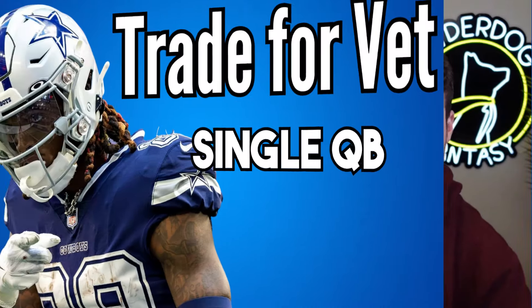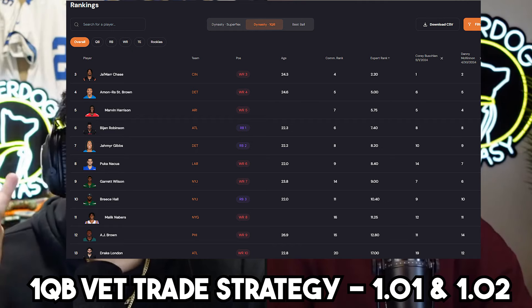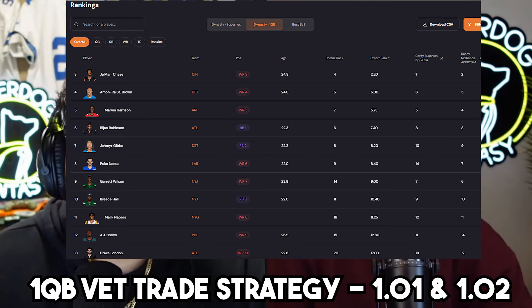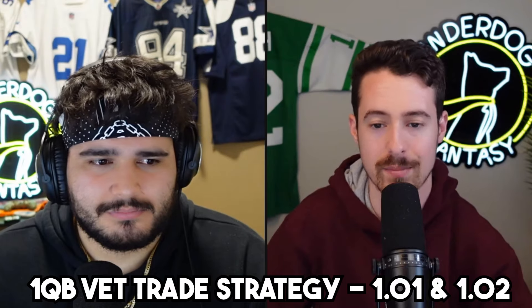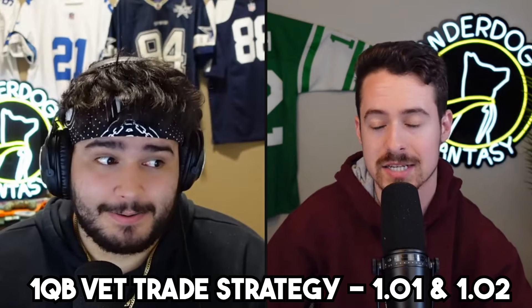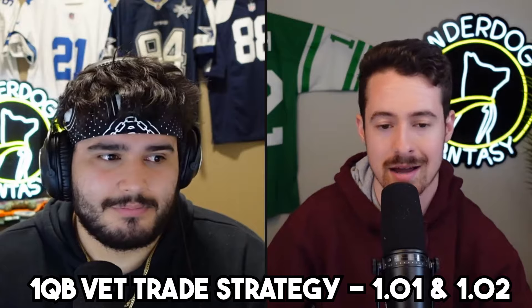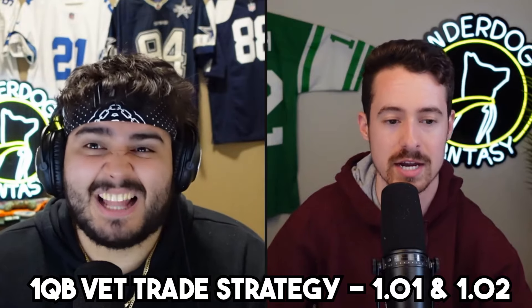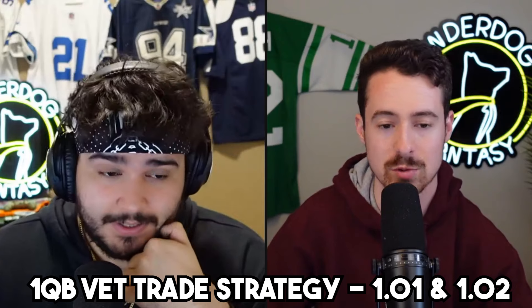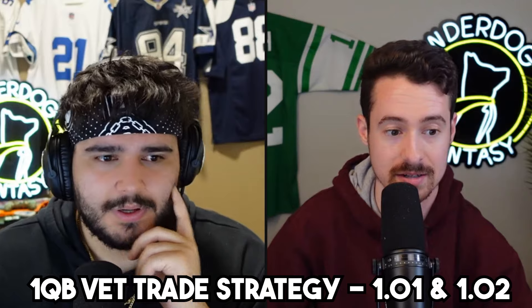Which veterans would you sell 1.01 for in a one quarterback league? It's three names — if you're selling 1.01, you better get Chase, Jefferson, or Lamb. Those are the only three players more valuable than Marvin Harrison Jr. in our opinion. If you need depth and sold Marvin for Amon-Ra plus, or sold Marvin for a running back like Bijan, Gibbs, or Breece Hall plus — it better be a solid plus. In one quarterback leagues, selling Marvin Harrison Jr. for the 2.08 and Bijan Robinson is not enough. You need the 1.11 in a one quarterback draft — you need a future first in a one quarterback league. Even though it's one spot in my overall startup rankings, that's the value gap.